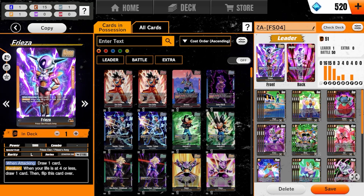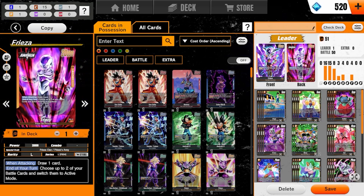Frieza draws one on his unawakened side, and when you have four or less life, you can awaken him — and he still draws one on his awakened side. Then at the end of the turn, you can choose two of your battle cards and switch them to active mode. This deck strategy is all about self-awakening Frieza very fast, so you have more power while your opponent's leader is only at the 15k mark, and your cards can't be targeted.